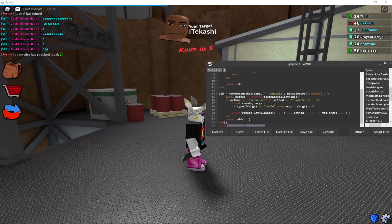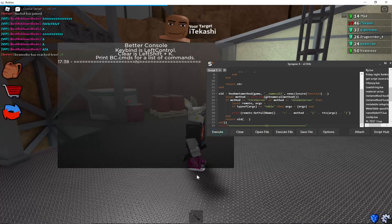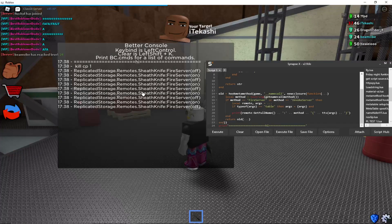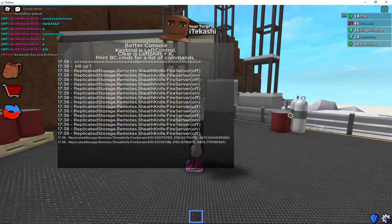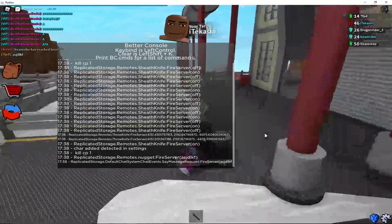And then put a bunch of equals signs. I'll just print it so make sure it doesn't break. It didn't error a bunch of stuff. You can see right there: sheathe, sheathe knife, FireServer, false. And if we throw it, it'll log that. There's a bunch of other things you can do — if you chat something, it'll log that too.